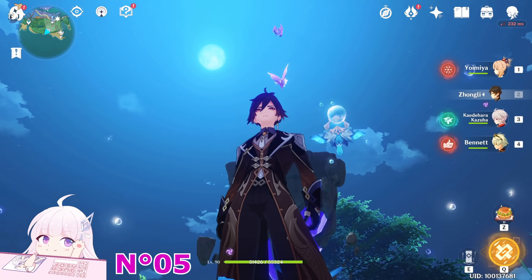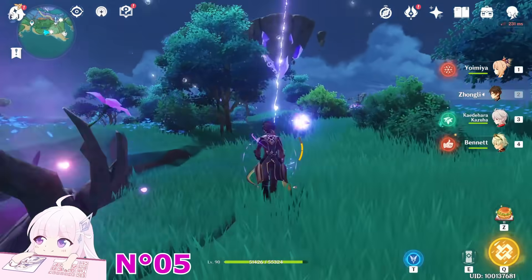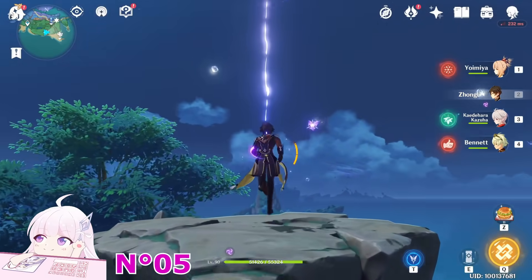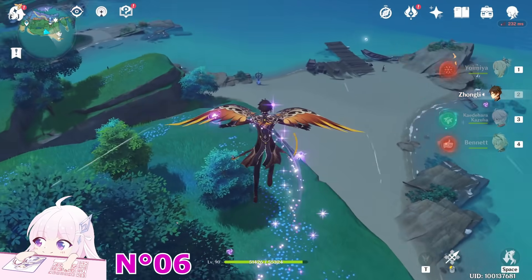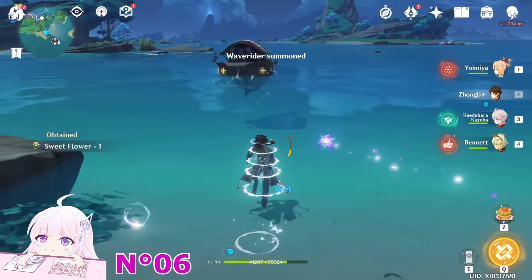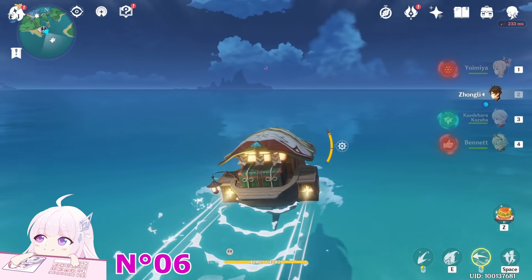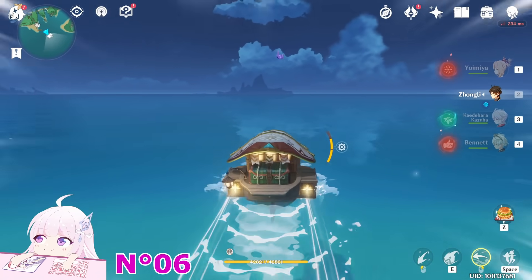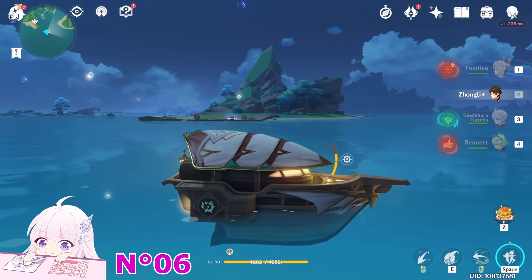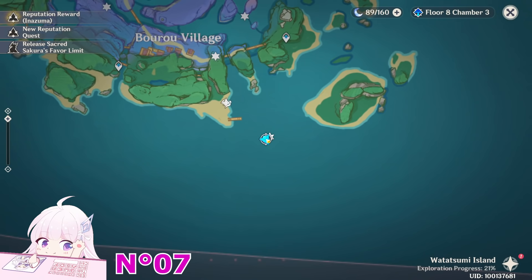You can see there is that thing, so there should be an Electrogranum just here. Boom. And boom. Go toward this Wave Rider waypoint, take the boat, and go toward that Electroculus on the sea. Just park under it and pick it up from the boat. Here we go — I took this one.